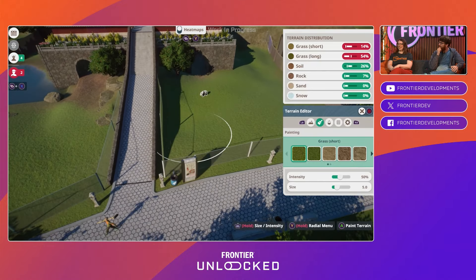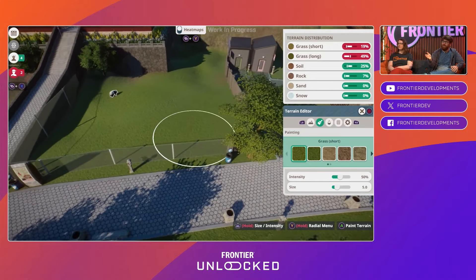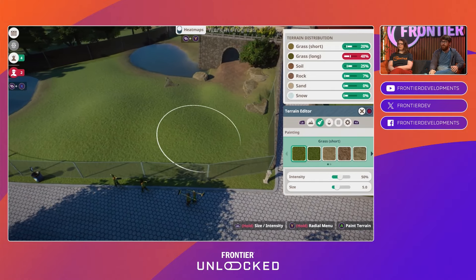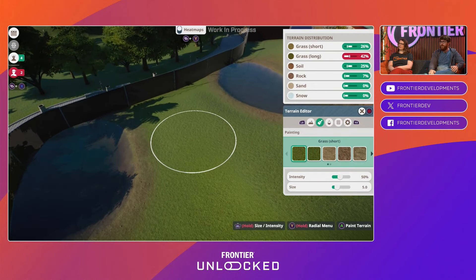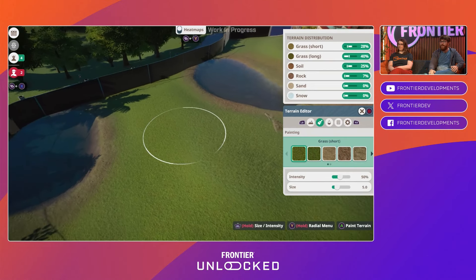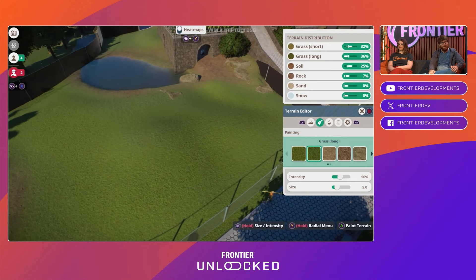Another shortcut we've added is that you can pin an animal's terrain requirements to the screen while you're in the terrain editor. Then you can fly around your habitat and make sure they're happy with the terrain — putting more grass down, more soil, whatever they want.